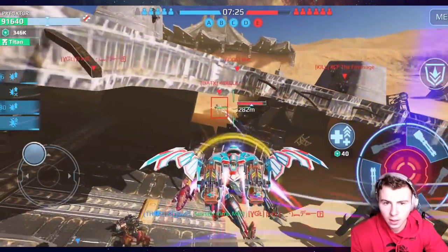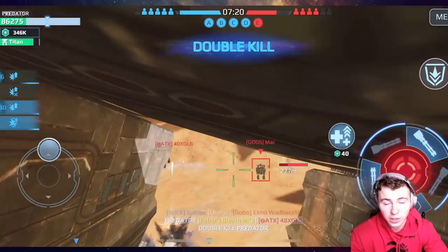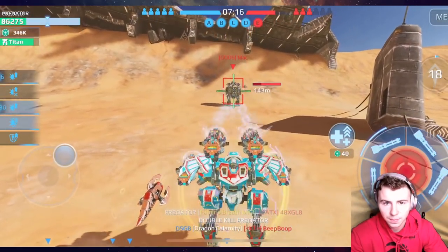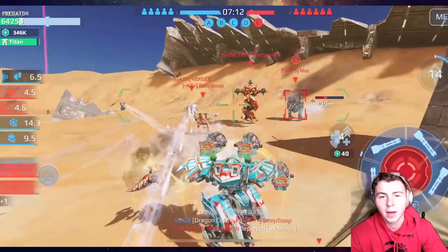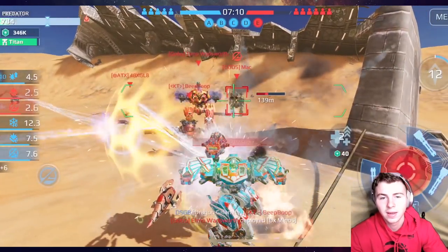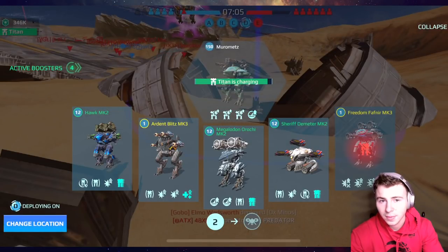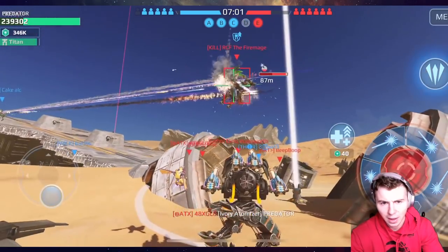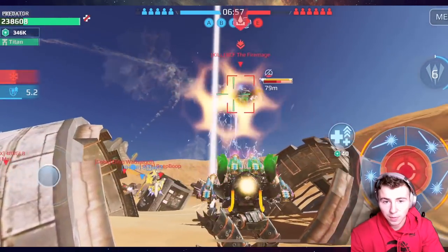We're dealing insane damage right now — that's why we just smoked that Scorpion. And see how easily I broke through that Shell Bot's shields? If his whole team hadn't dropped in and my lock-on hadn't got messed up, I would have easily taken him out.